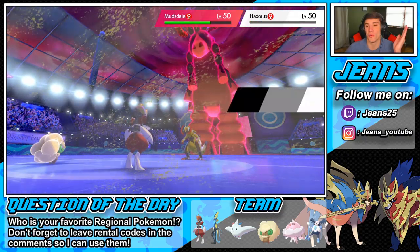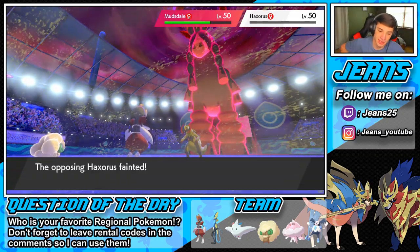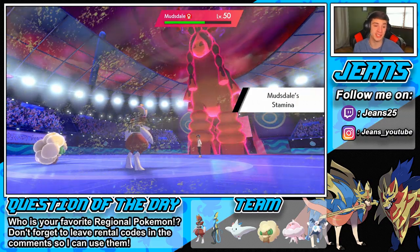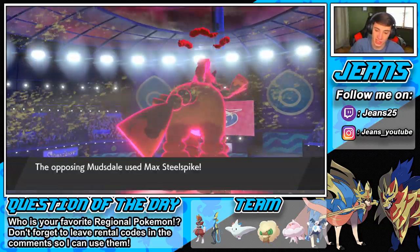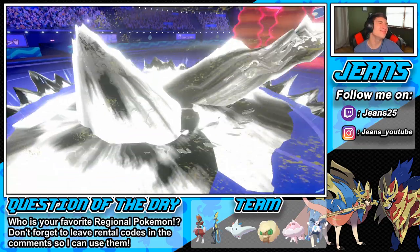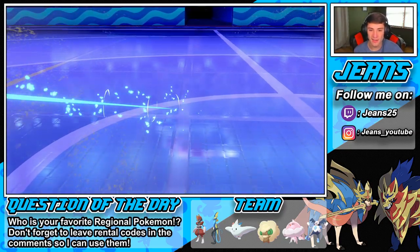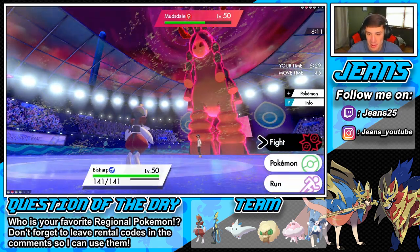I'm down to a 2v1 but this thing is so bulky — my Bisharp's not really doing much here. Going to go down to a Max Quake. Terrible — poo-poo damage! Mudsdale is just so good. Max Quake should be fine, I was Steel Swing. I wish I had Protect — that's bye-bye to the Whimsicott. We're going to lose this one. It's so tough — just when you think you have the game in the bag, Mudsdale comes out and sweeps my team. That's Stamina, it's so strong.